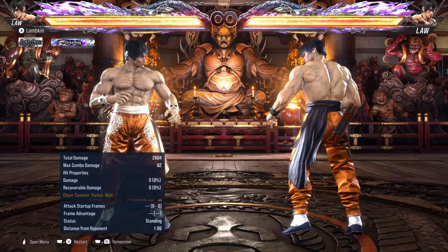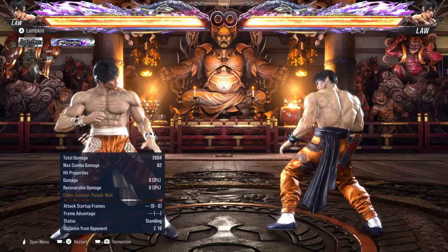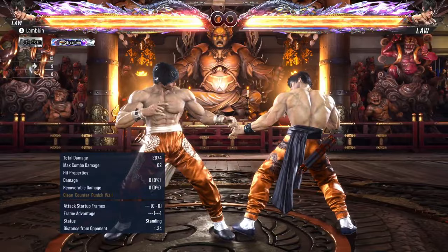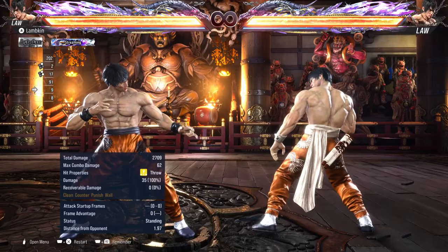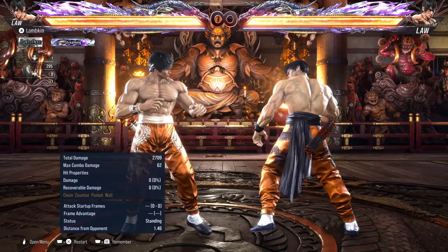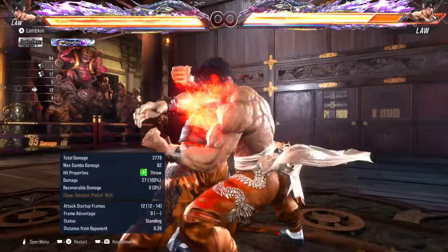We're going to start with some grab setups. Law actually has a pretty good grab game, always has. He has a 1+3 grab and a 3+4 grab - these are his generic grabs, both broken with 1 or 2. The 3+4 is also a floor break grab and it switches sides. He also has a grab from DSS, which is up, forward, 1+2. These all do 35 damage, like most grabs do.